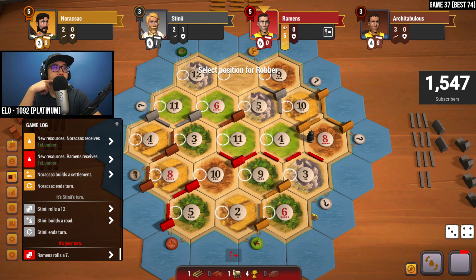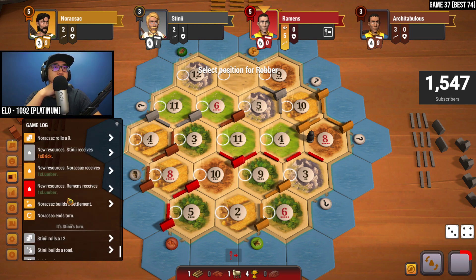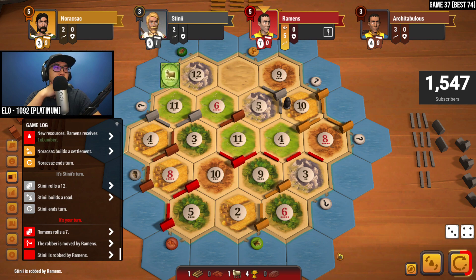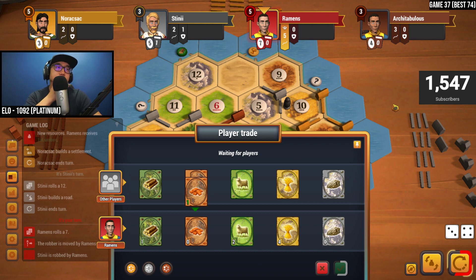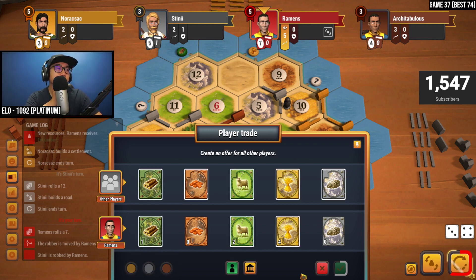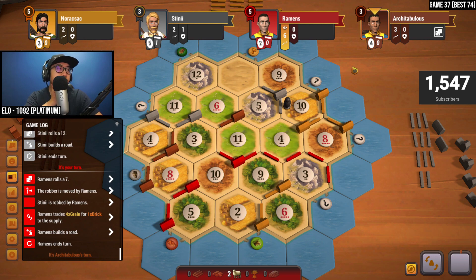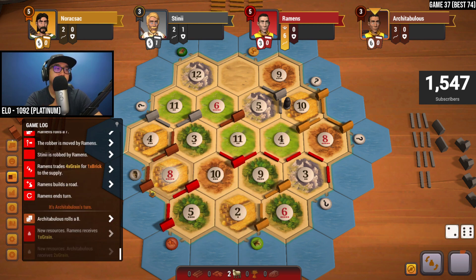Seven is rolled — we need brick. Gray received brick — they built a road though. Let's try trading. Wheat currently isn't as important to us — we could do a four-for-one trade. We're on a good wheat spot so why not. Eight is rolled — nice, we get that wheat back. We can't build yet — we were going to try to get the three-eight, but that wouldn't give us the three-for-one. Six is rolled, nothing for six.